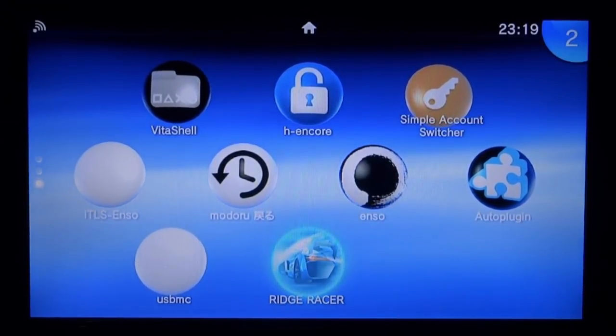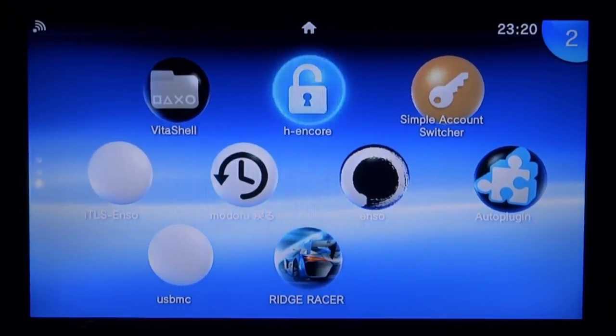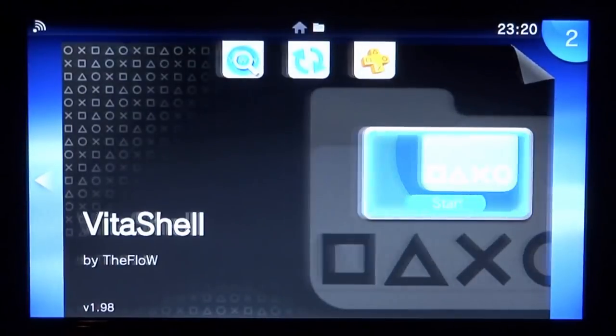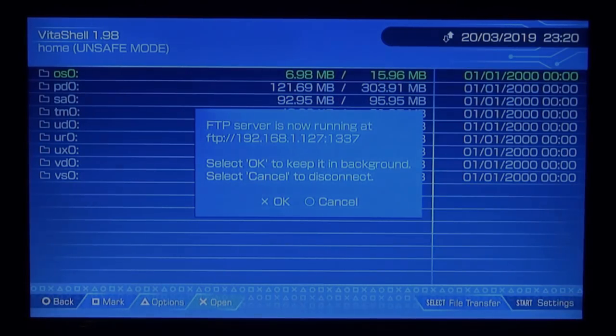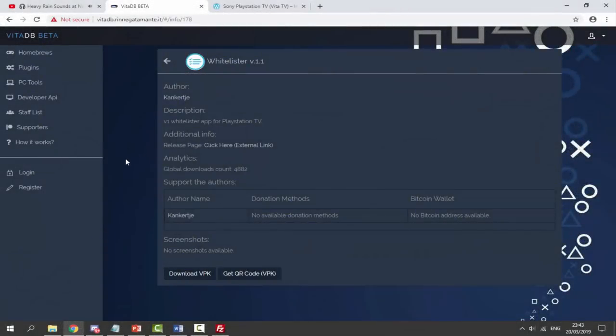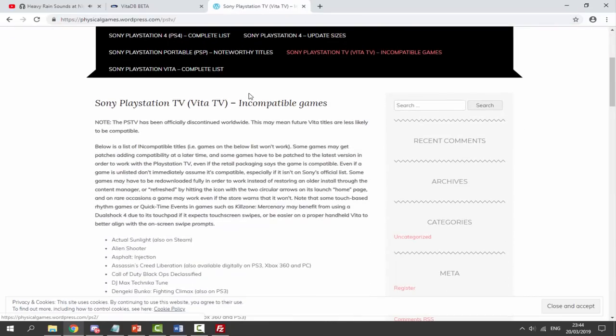If you guys want to get a game working, I've got the VPK of Ridge Racer installed. There will be two links in the description of this video. The first link will be the program itself — Whitelister version 1.1. All we have to do is click on 'Download VPK' and that's literally it. We can copy it across to our PSTV using FTP software in a minute. But first I just want to show you guys this website, which lists all of the incompatible games that work on the PS Vita but do not work on the Vita TV.